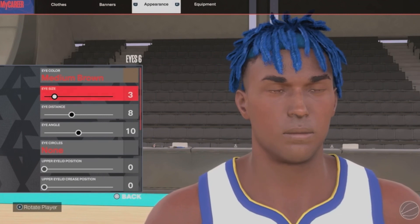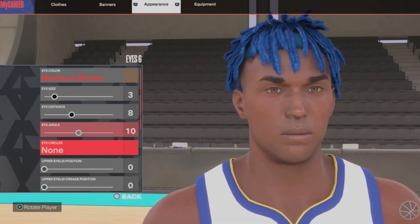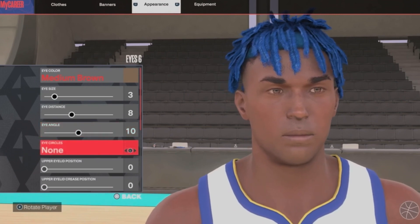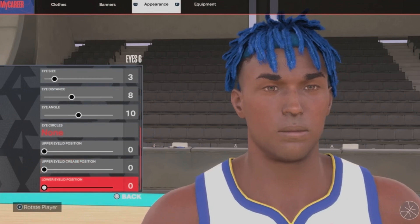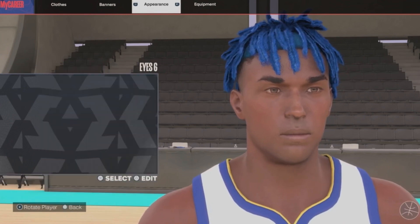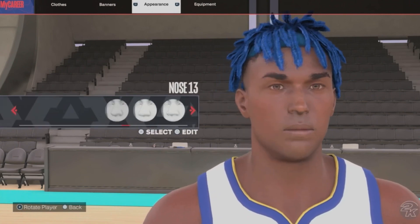Eye color medium brown, eye size 3, eye distance 8, eye angle 10, eye circles none, upper eyelid position 0, upper eyelid crease position 0, lower eyelid position 0. Next up we got nose 13.